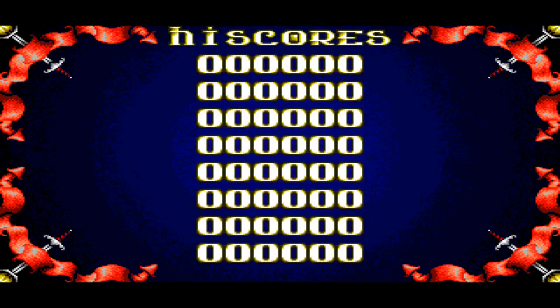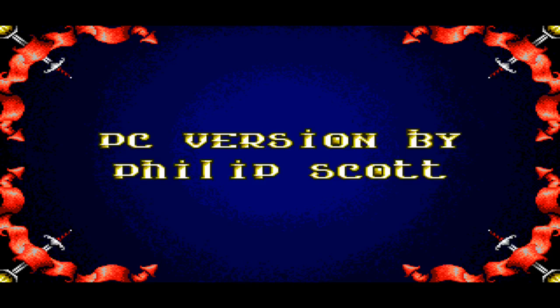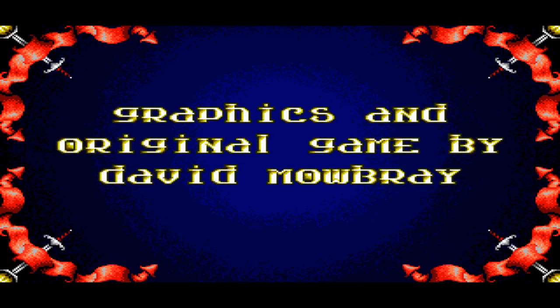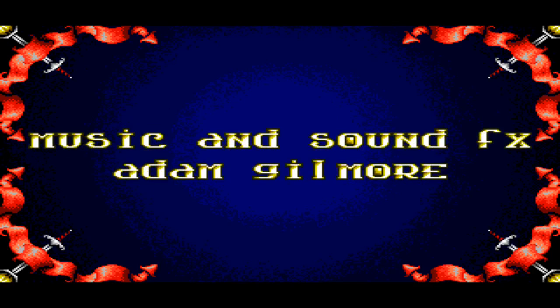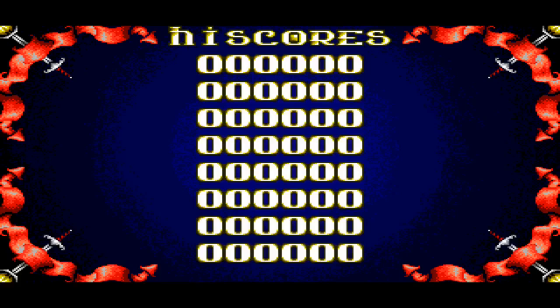I was drawn to this pretty much just because of that title screen — I was just like, what the fuck is that? I need to see what this is. I don't know what we're going into, except look at it — it's like a little blue ball with a beard and earrings. This one was released in 1992, developed by Hiro Graphics, published by Micro Value. All I know is that it's a platformer, so let's get into it and see what the hell we're dealing with.